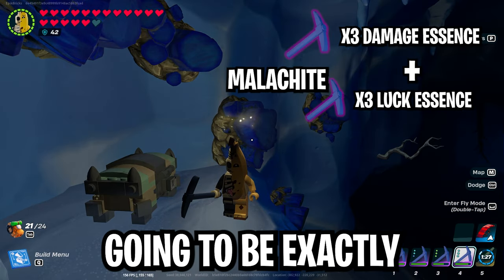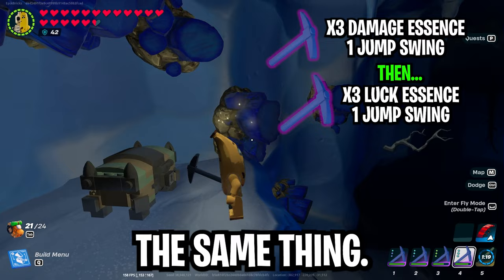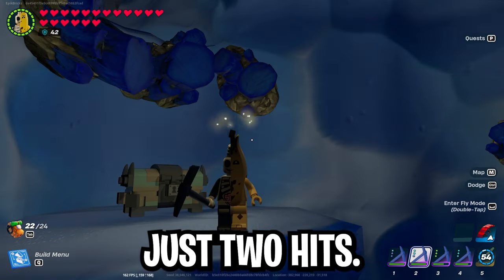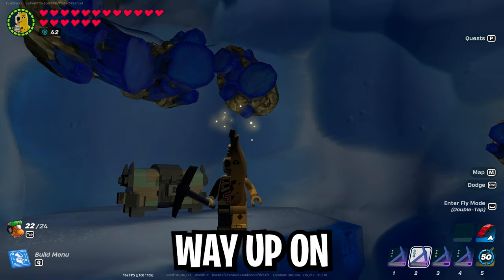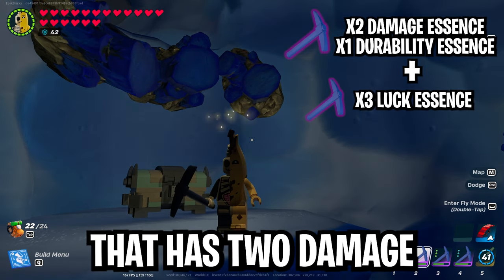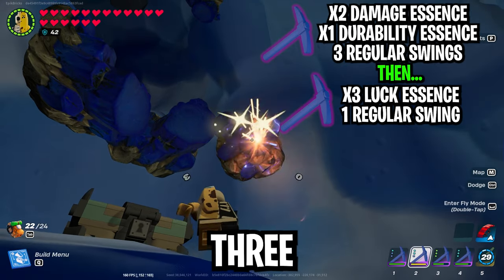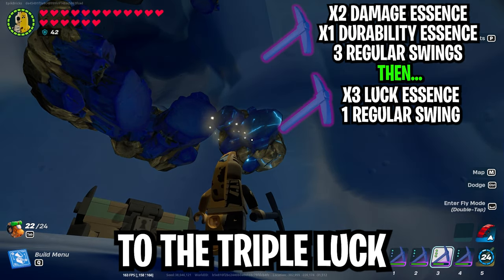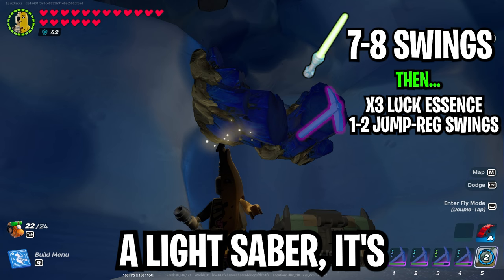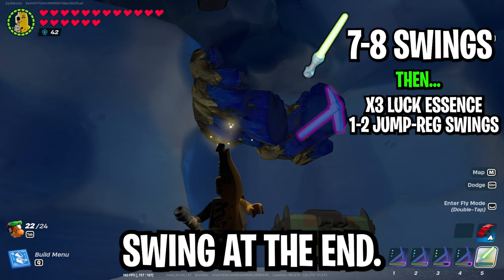Sapphire is exactly the same as malachite — a pickaxe with triple damage and a pickaxe with triple luck. One jump swing with the triple damage and one jump swing with triple luck, broken in two hits. Rough sapphire is one of those materials where it's sometimes way up on the ceiling or wall, making jump swings unsafe. In that situation, use a pickaxe with two damage and one durability and another with triple luck. Do three regular swings with the double damage single durability, then switch to the triple luck and hit it one more regular swing — broken in four hits but much safer. For the lightsaber it's seven or eight swings depending on whether you use a jump swing or regular swing at the end.